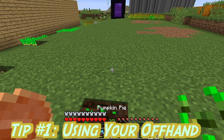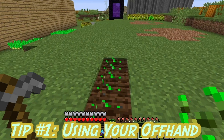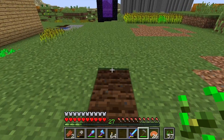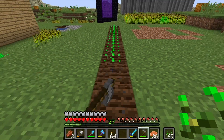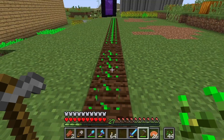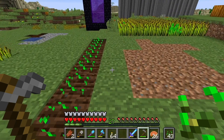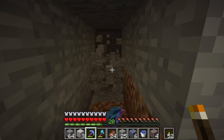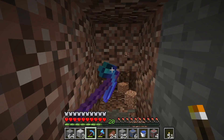Tip number 1. When planting seeds, press F to put the seed in your off hand and then have the hoe in your main hand. All you have to do to plant is right click to till, then right click again to plant the seed. Note that if your character is left handed the hoe is in your left hand, and if you are playing as a right handed character then the hoe needs to be in your right hand. This works as well for placing torches when you're mining — keep the pick in your main hand and the torch in your off hand.